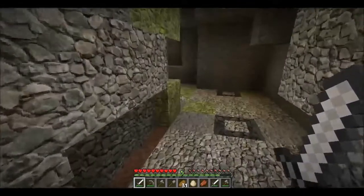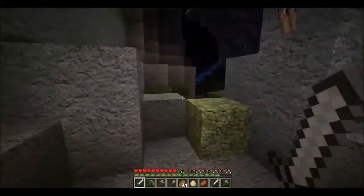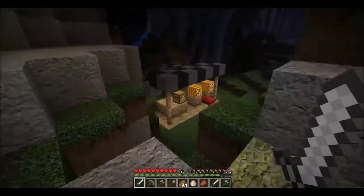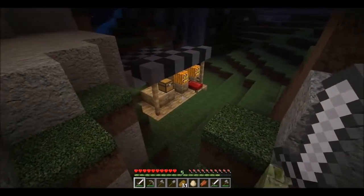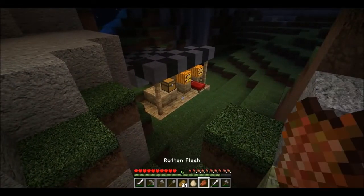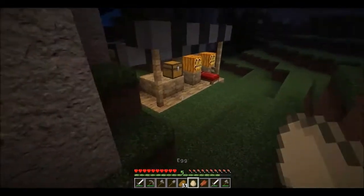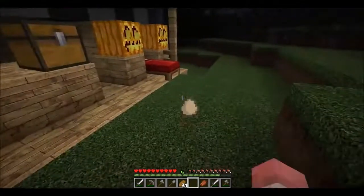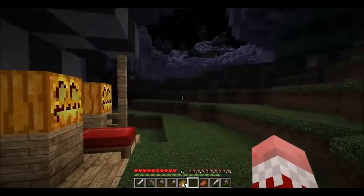Careful of the lava there. Nah, this is weird - this can't be randomly generated. There's a chest - I guess we have a look at it. Redstone stuff, okay, it's pretty cool. Wait, what was that - a diary?